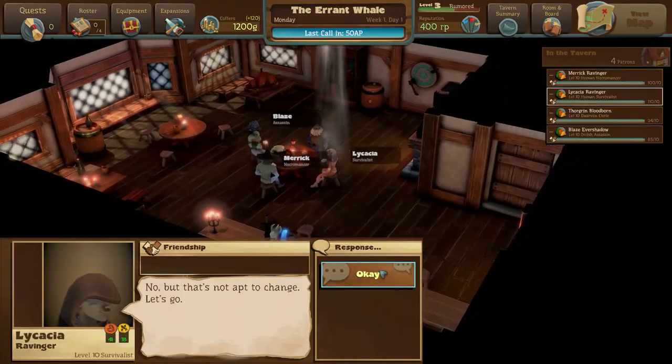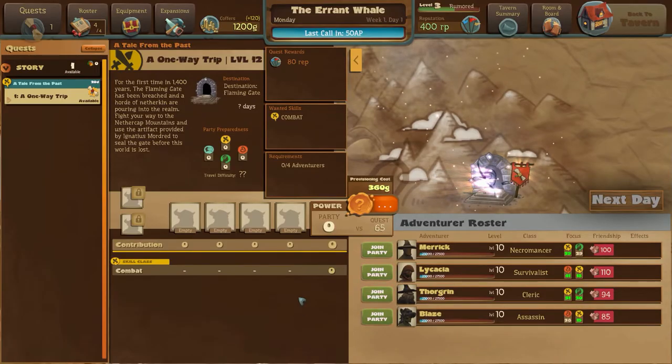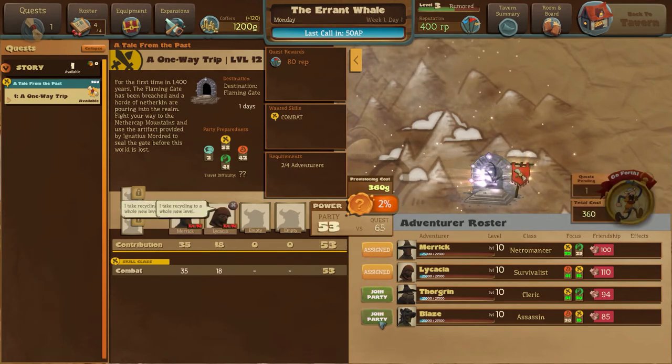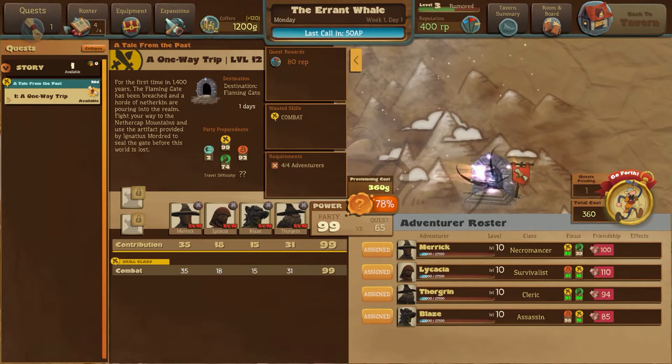I'm just going to get through the story here. They need to go close the flaming gate. This was in the past and we get to play through their adventure closing the gate. Once the adventure is complete, we get to handle our own tavern and start our own adventurers adventuring. We need to assign them all to the party. Is there any equipment I can give them? I don't think so. I don't have any other stuff for them except to tell them to crack on and go forth.